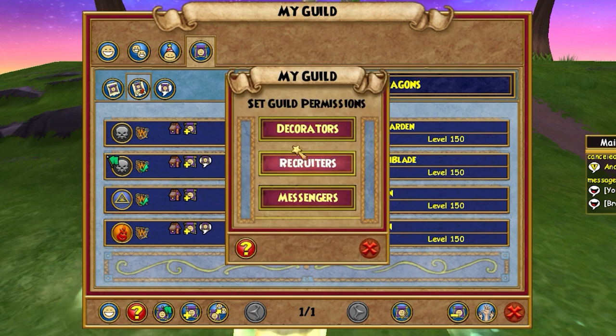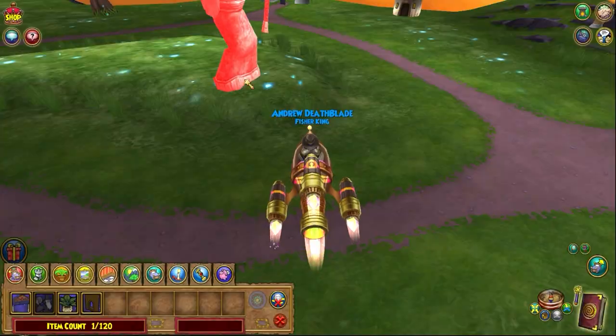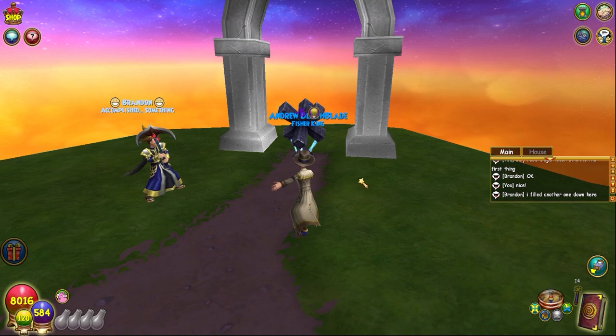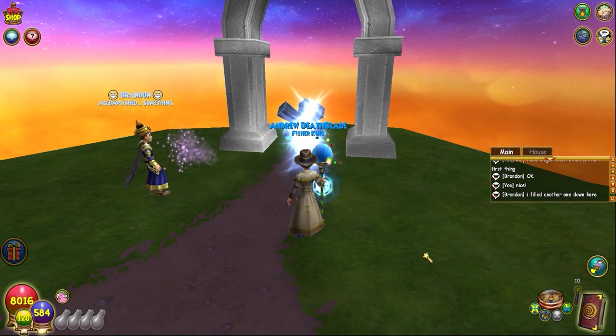The guild house is a house designed to be improved with your guild. You can teleport to your guild house from the guild menu or by pressing Shift and Home keys on your keyboard at the same time. Decorators can decorate this area much like a regular house. The guild house starts off as one island but your guild can work to expand it by completing tasks scattered around the island.